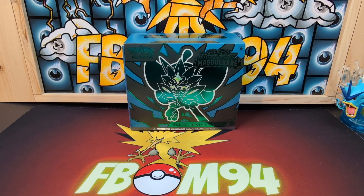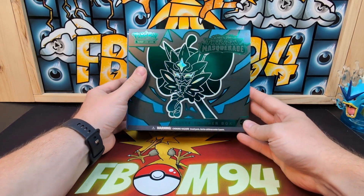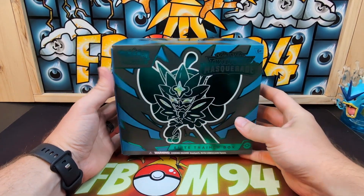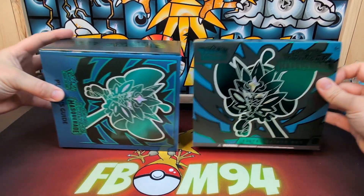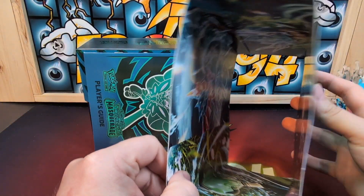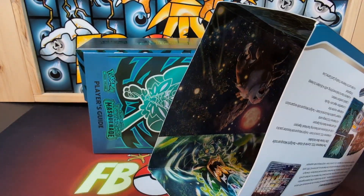Hello ladies and gentlemen, welcome back to the channel. Today we'll be opening up my Twilight Masquerade Elite Trainer Box. This is the regular trainer box — I already went ahead and took the cellophane off, so most of them have little designs and a little cover there.